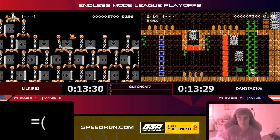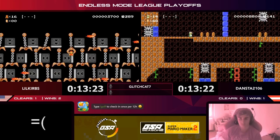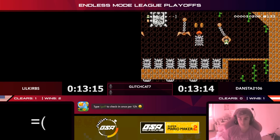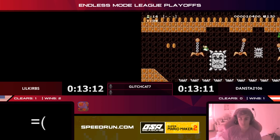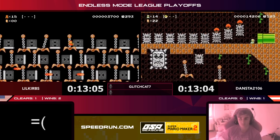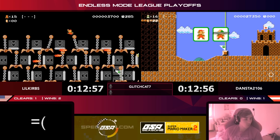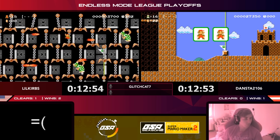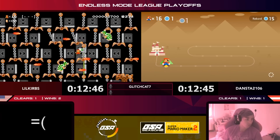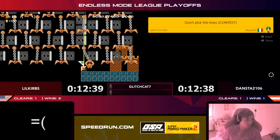It's not always a race to find the easiest levels — it's really a race to find levels that fit your style. Everybody's definition of the easiest level is different. The important questions: can I beat it? Can I beat it quickly? Curbs now trying to survive. Dansta answers with a clear of his own. Curbs was pixels away from death dodging that Bowser fire but manages to survive and sees the goal — he squeezes in and gets it. Curbs is up two clears, Dansta with one.